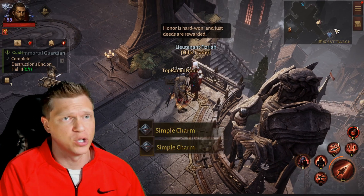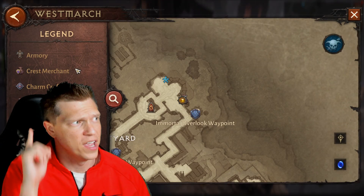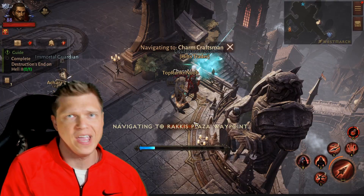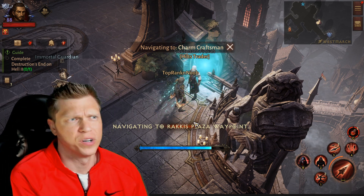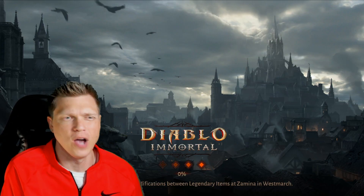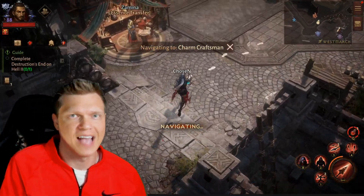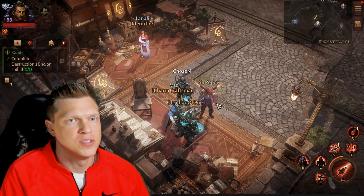You buy these charms and then what you're going to want to do is go down to the merchant that handles the charms, which is going to be right here — the Charms Craftsman — and you can navigate there very easily. It's way down on the south, kind of east edge of Westmarch right there. So we're going to head on over there and I can quickly show you, even if you're newer to the game or you haven't messed around with some of this stuff in the market yet.